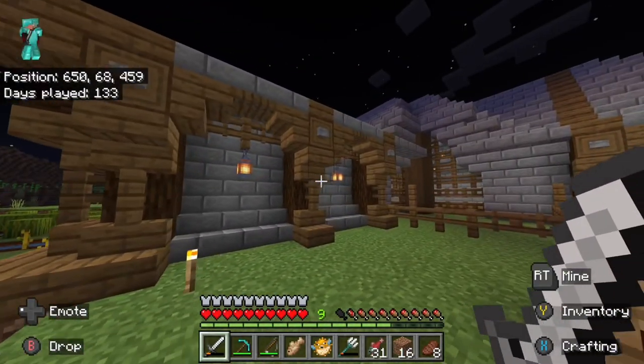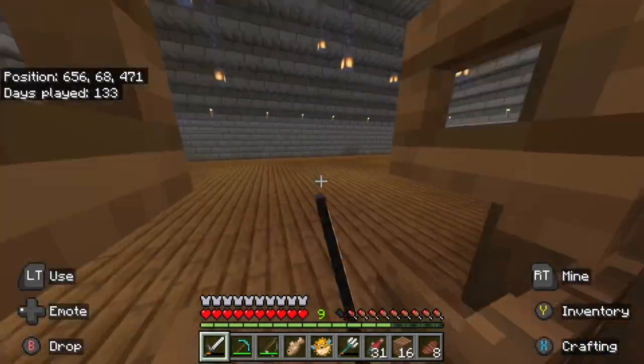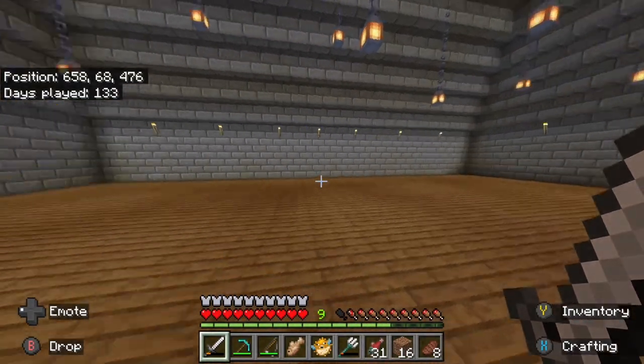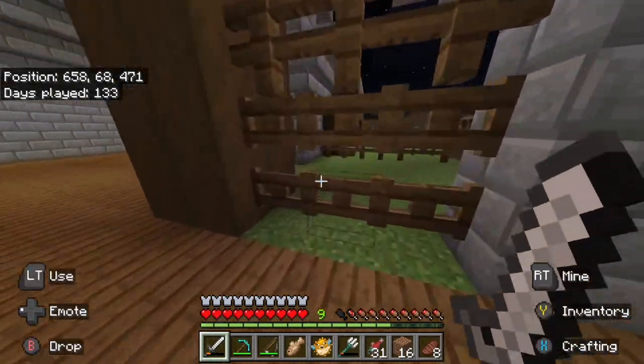Here's my brothel. No tutorials — the only thing that used a tutorial is my nether portal. So yeah, everything else — this is pretty empty at the moment, but I really like the way the lanterns hang. So this is my brothel.